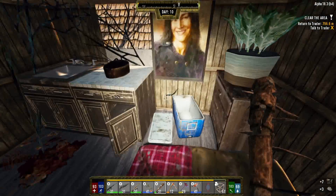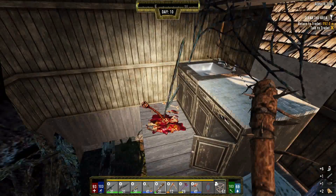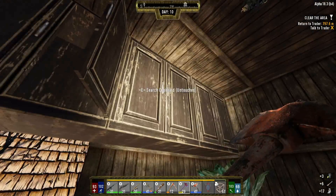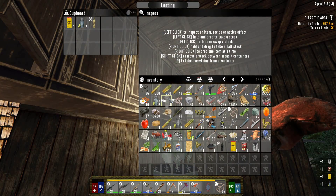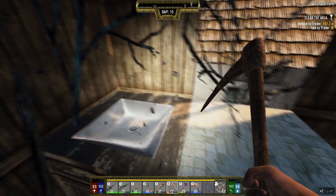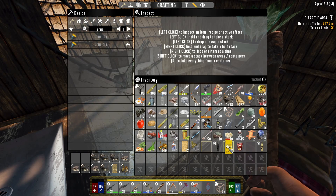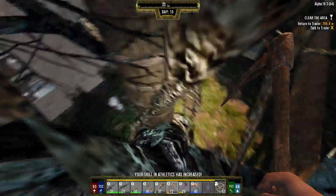Nothing really. These things almost always have nothing it seems. Okay this place is going to be — I probably shouldn't have come in here. Watch us get lucky, you know. Lots and lots of stuff, I'll tell you that. Scrap, scrap, scrap. What do we got here — flower, I'll take the dye. Treehouse done.